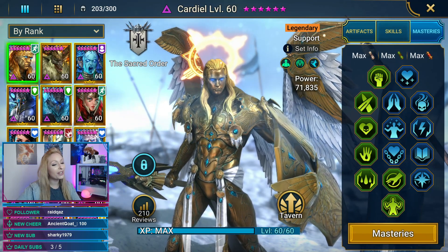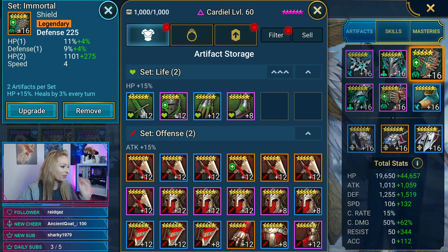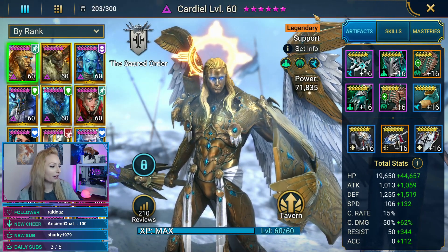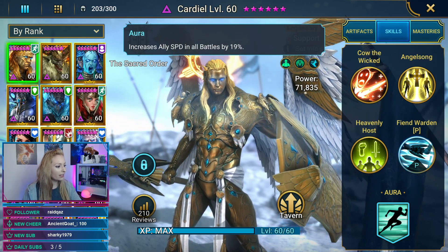Here are the masteries Mike used. He has three sets: a Speed set, a Resilience set, and an Immortal set. He has increased ally speed in all battles by 19% — he is the golden Fabio, the golden boy.